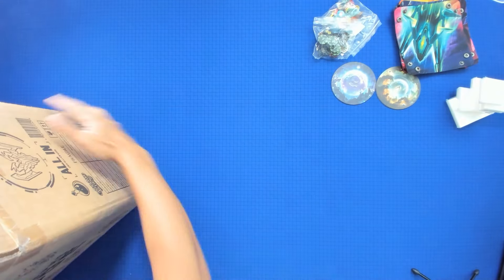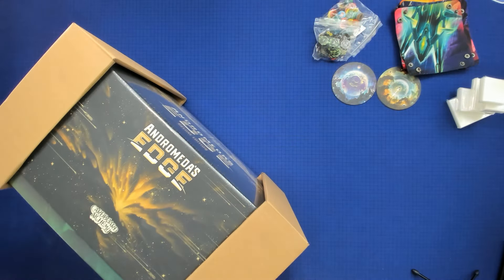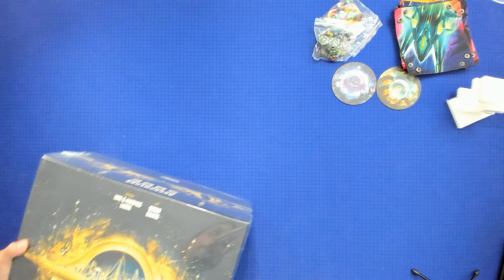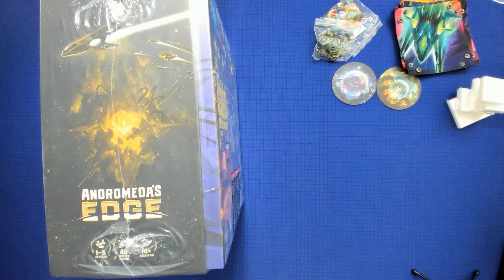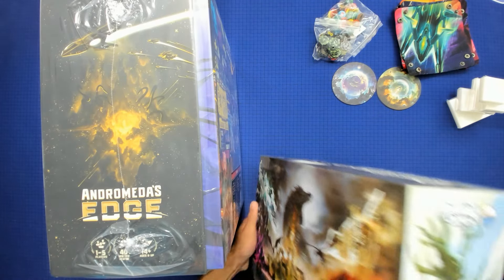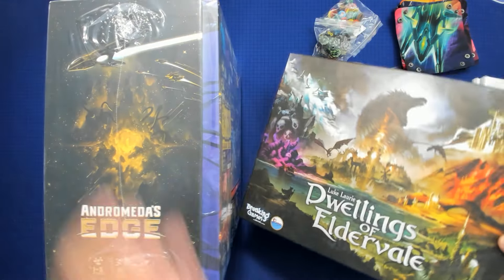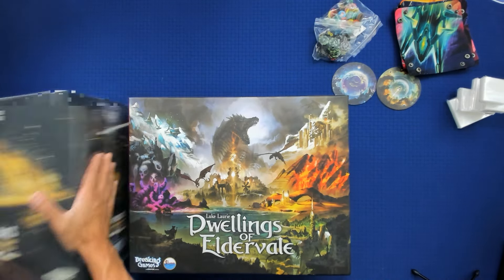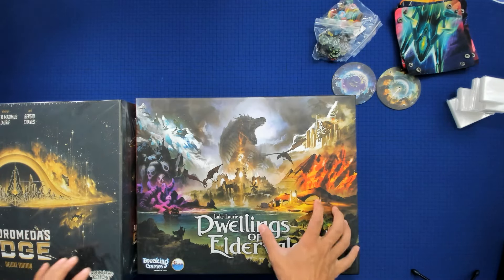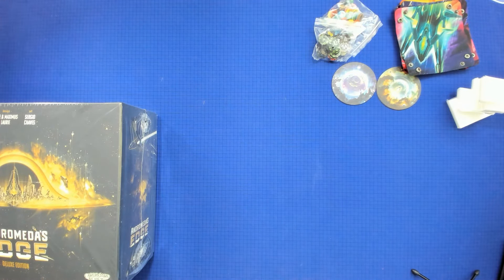Alright, let's get the main showcase here — oh dear, what a beauty. It's a big box. So we can get a size comparison with Dwellings. Like I said, I didn't kickstart Dwellings but I have all the upgrades and stuff. Size-wise, Andromeda's Edge is taller but Dwellings is longer and a little shorter height-wise.